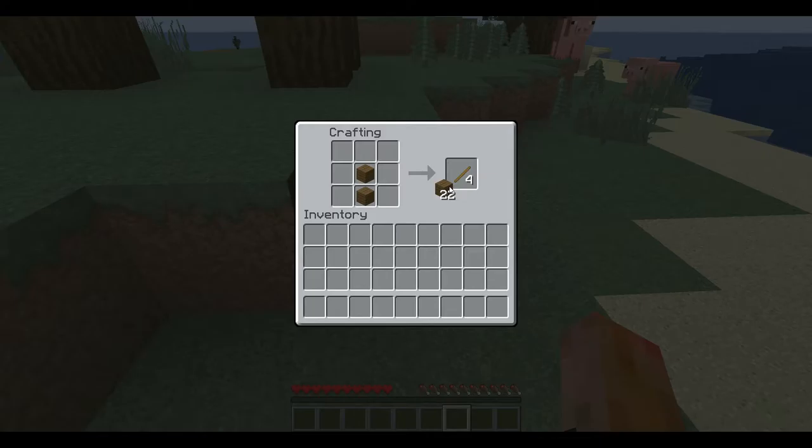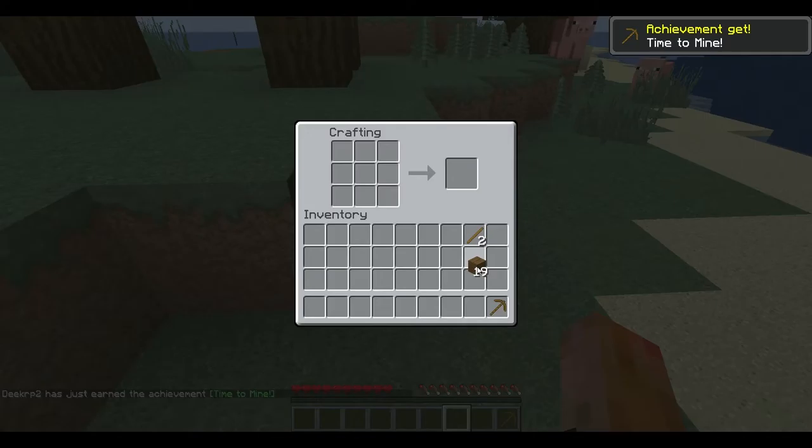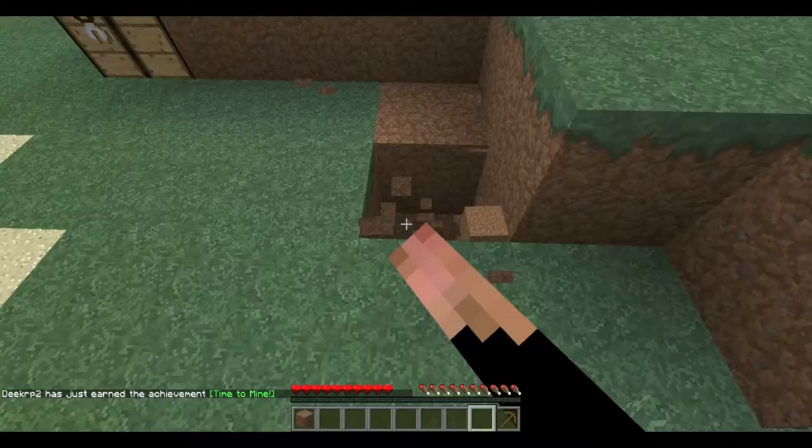Right there I made a crafting table. Four pieces of wood and we're going to make some sticks and we're going to make a pick, and then punch down here and grab some cobblestone.